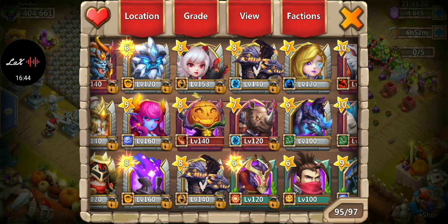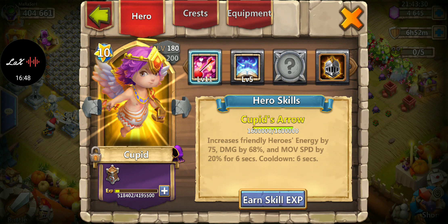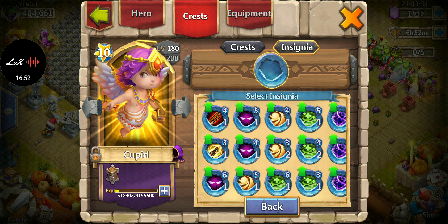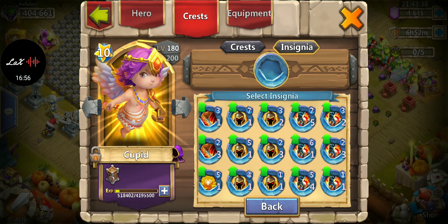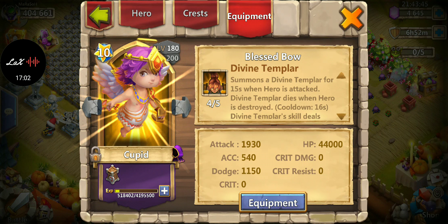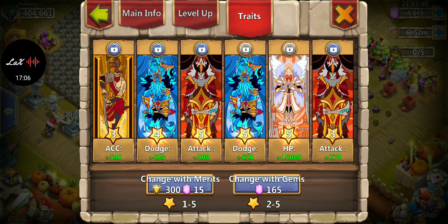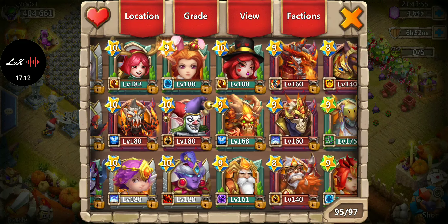For smaller accounts, Cupid is a common hero. Revitalize I feel is Cupid's best talent. For insignia I like Stone Skin or Sacred Light if you have it, otherwise Stone Skin definitely. Throw whatever enchantment on him, and for traits dodge would be his best.